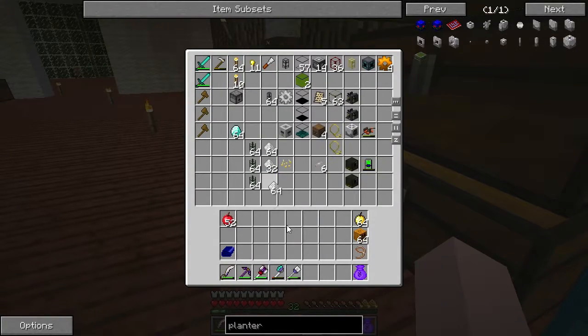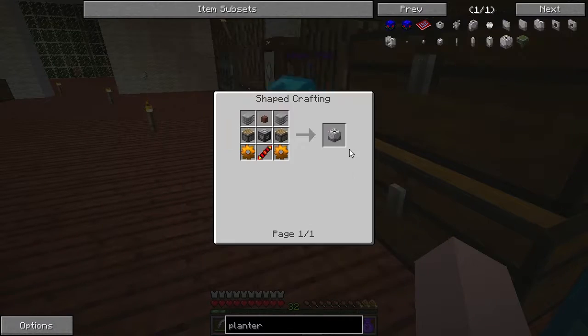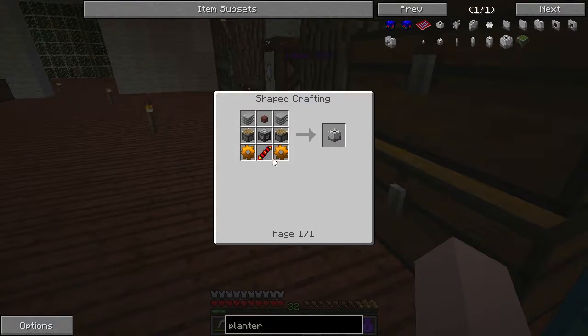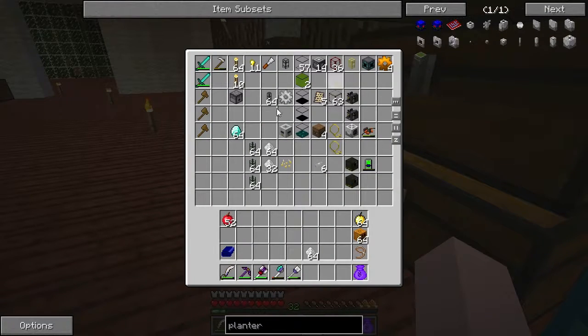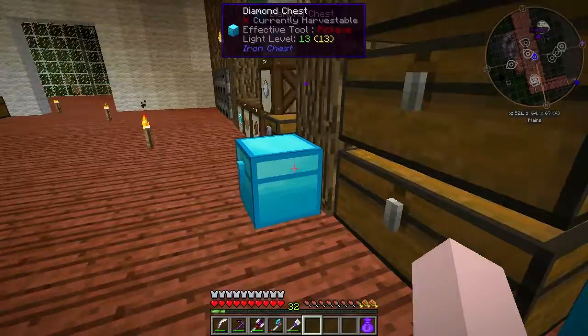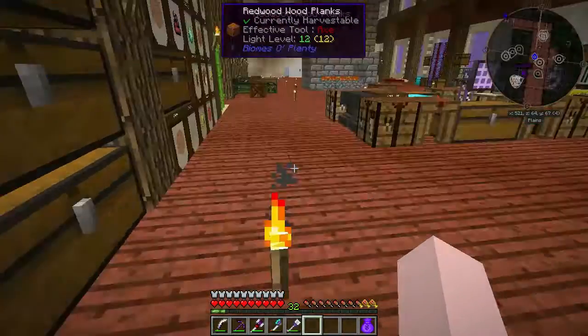Raw plastic — there we go, I knew I had some somewhere. Then we just craft it. We've got that. I have gold, I have redstone — check, check and check. I think I've got our machine frames — they're here, plenty of machine frames sorted. All we need now is the clay.